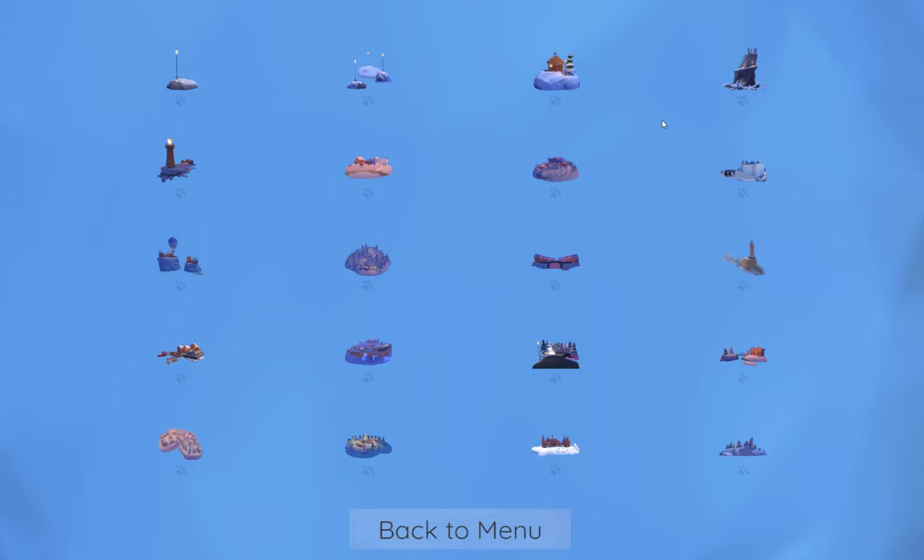Hi everybody, we're here in Hidden Paws, taking a look at all the hidden yarn balls that you can collect during the course of the game. As you can see from the main screen here, I have unlocked all of the levels by just finding all the cats. If there's a demand for a video finding all the cats, I probably can do that as well. I do have a guide already up on Steam that is only screenshots of finding all the yarn balls.